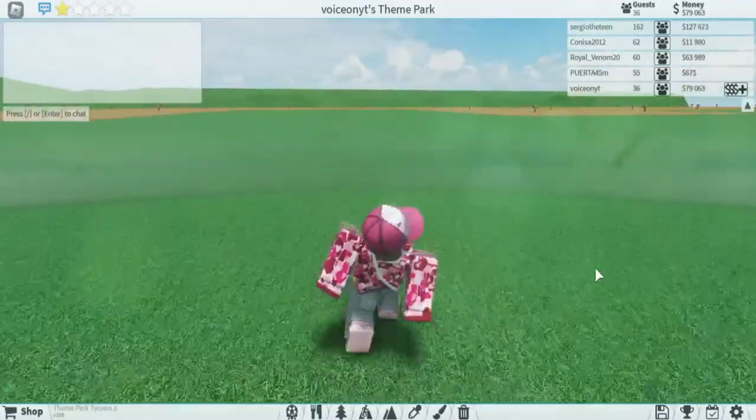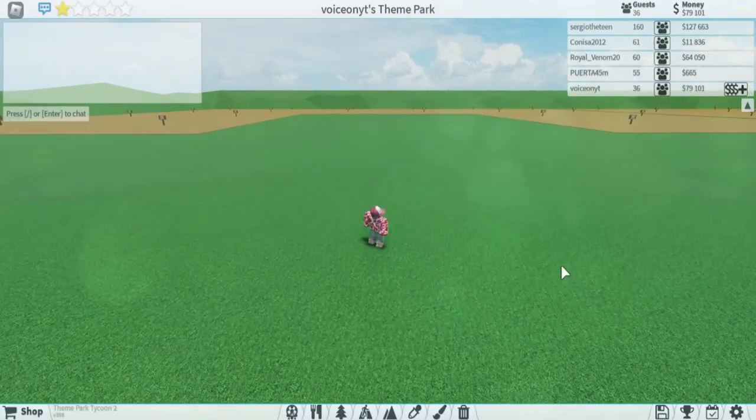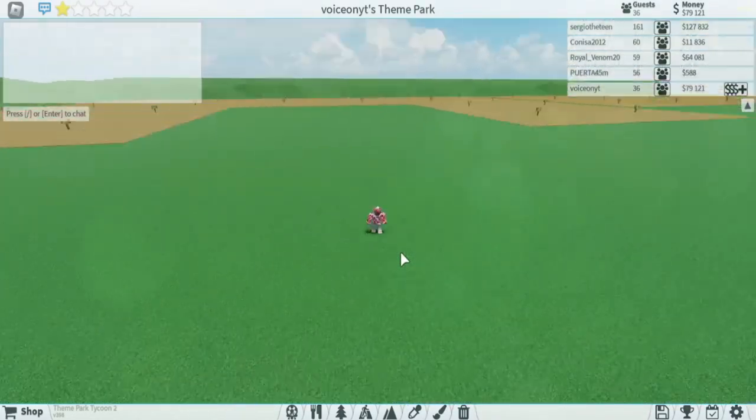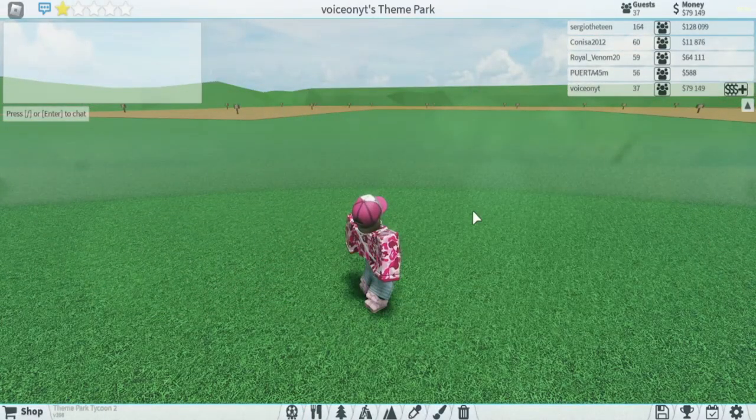So if you guys are watching this video right now, you probably want to learn how to make an entrance to your theme park, and today I'm going to be showing you guys how to make a somewhat advanced one. I'm making this voiceover while I'm editing because I realized there are a lot of things wrong with the way I explained things. So most of this tutorial will be in a two-times timelapse, with a few points where I stop to explain things.